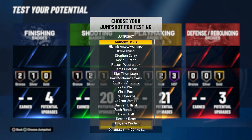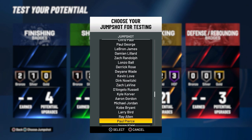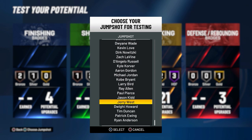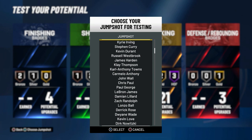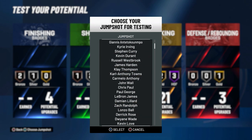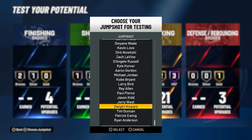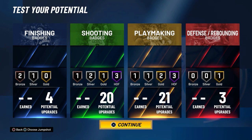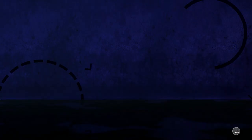Now let's choose a jump shot. Steph Curry - well that's a fast jump shot. I feel like these other shots are going to be slow. I'm trying to find a specific shot I want - not Steph Curry. They might not have the shot I was thinking of on here. Let's see if they have Jerry West's shot. We're playing on the Clippers.